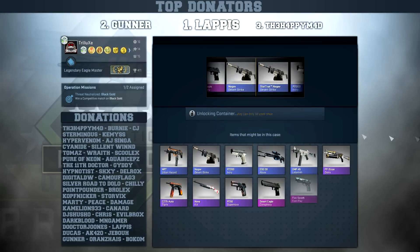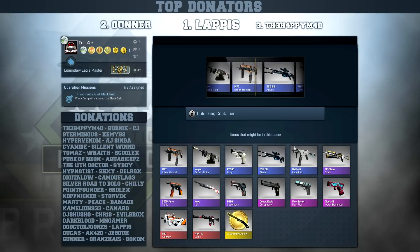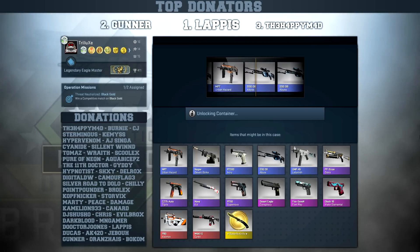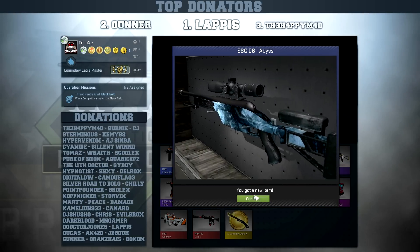Awesome skins in there - want to get that Glock 18 Water Elemental and the M4A1-S Cyrex. But it will be the Scout Abyss at least from this case, so we have five more cases to go.